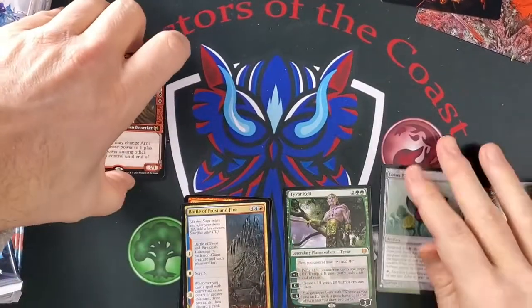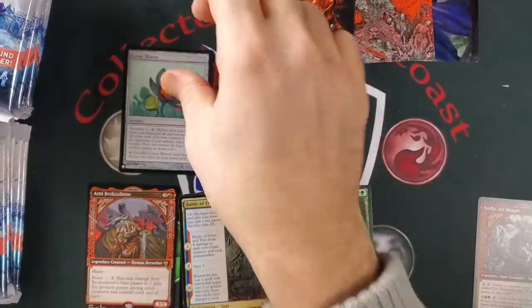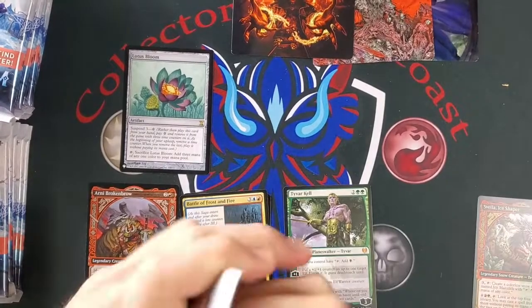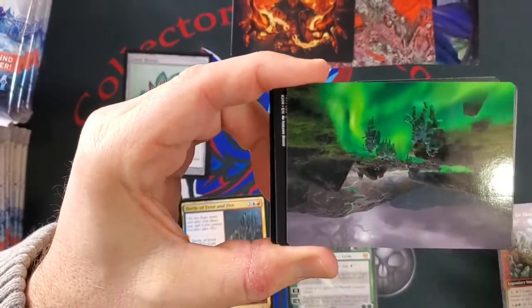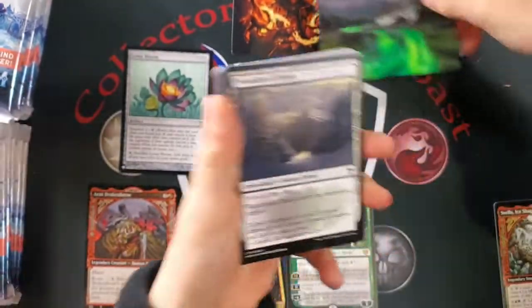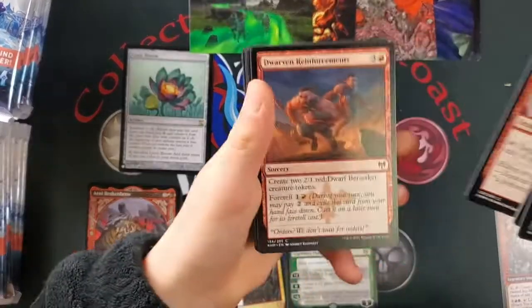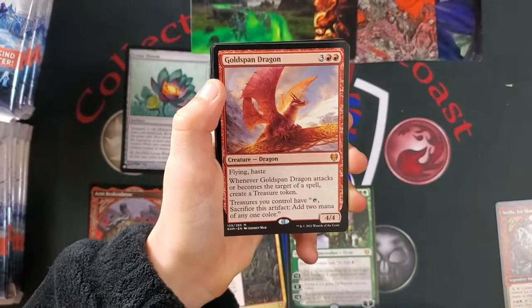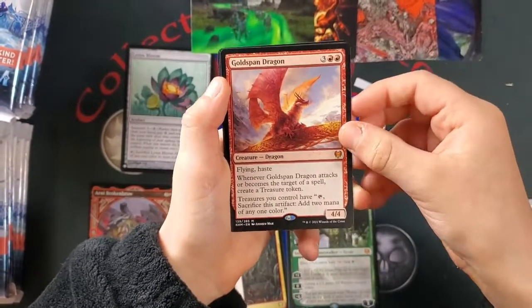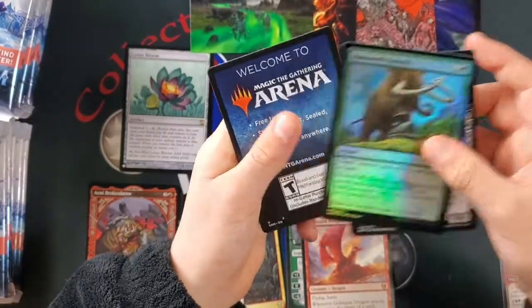Feels like we're new at this. We got a Snowfield Sinkhole. Path to the World Tree. Woodland Chasm. You've got to look for the uncommons — that's the thing with these, takes a little bit longer. Vengeful Reaper. Gold Span Dragon — wow, one of the best couple of cards of the set. Fantastic Mythic. Priest of Haunted Edge. Mythics are pulling hard in this — very nice.